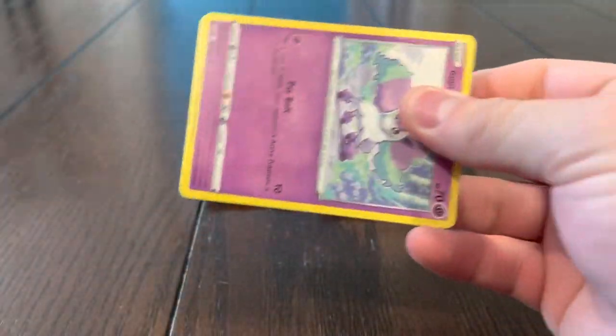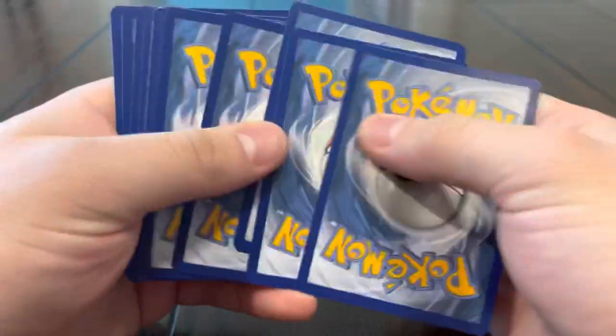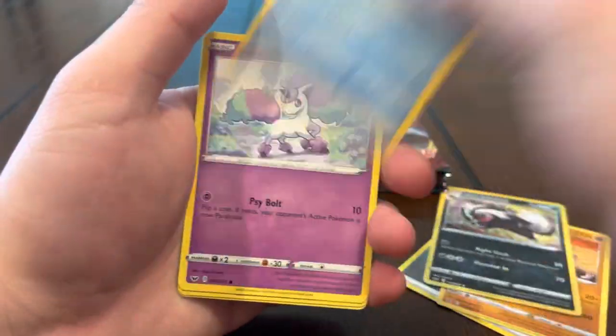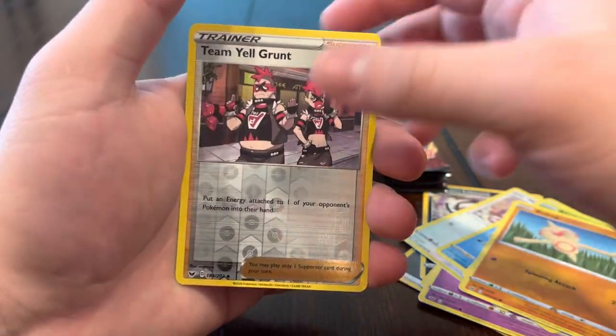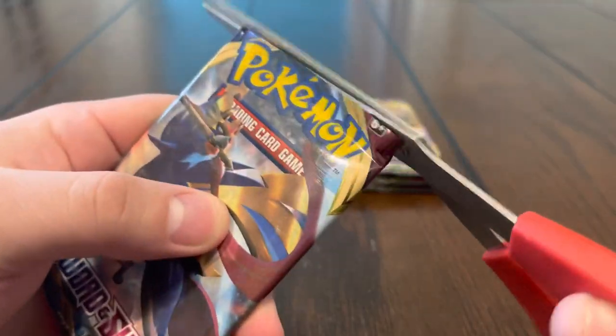Alright guys, next pack — come on, Snorlax, rainbow Snorlax, please please! Metal energy, Hitmonchan, Linoone, Seaking, Ponyta, Minccino, Sobble, Blipbug, Baltoy, Team Yell Grunt — and we got a hollow Perrserker! Alright, let's see what else we can get.